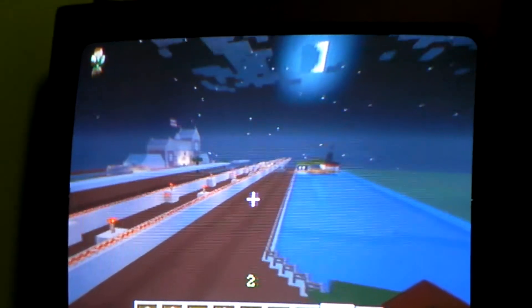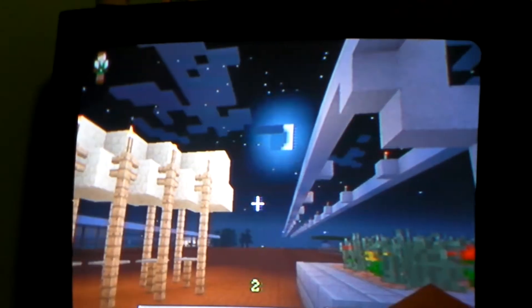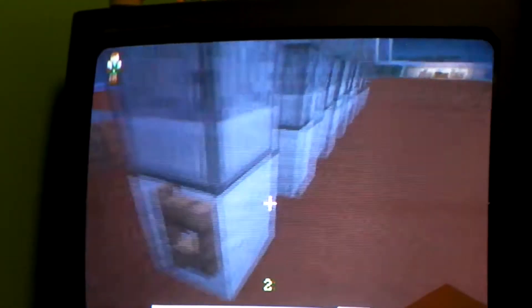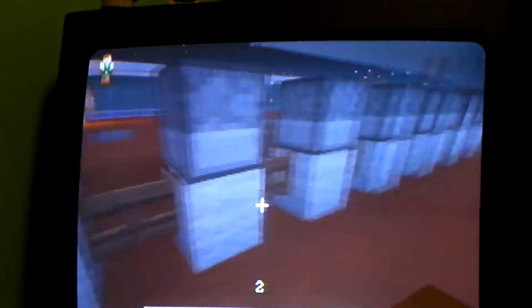And then we'll go to the front entrance right here. I love how they do the moons now in Minecraft — it's so much different. These are the photo things — this was really cool that I had to build. This is a train station that had a fountain. This is like where you would put your bags on the table — security check. Enter through the gate. I might change that.